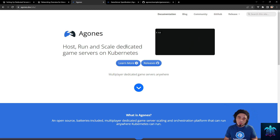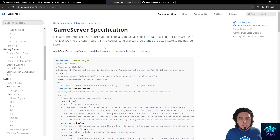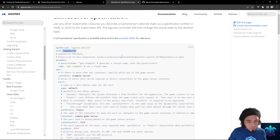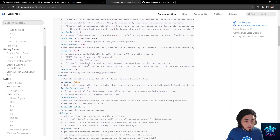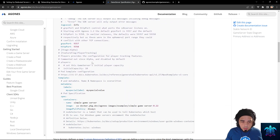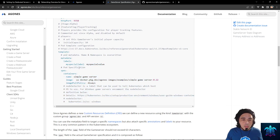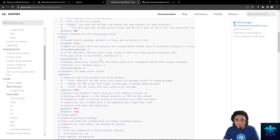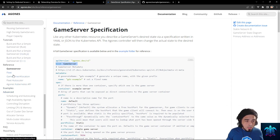Agones takes care of shutting down servers once they are allocated and completed — if there's no one on them, the SDK handles the deletion process in the background. Since Agones runs in Kubernetes, it provides a controller that lets you manage a new kind of resource called a GameServer. The GameServer specification is very similar to a pod spec: you have ports, containers, health checks, and you can bind the container port to the host port.